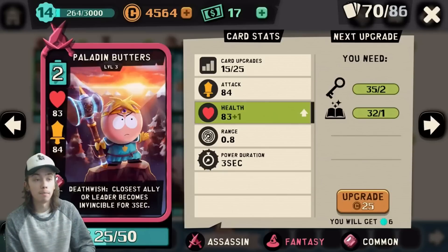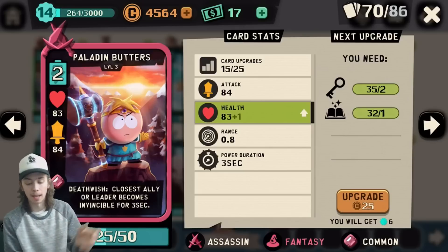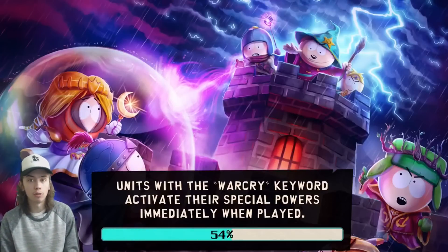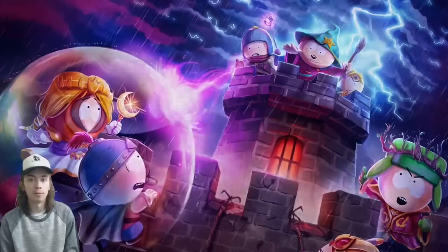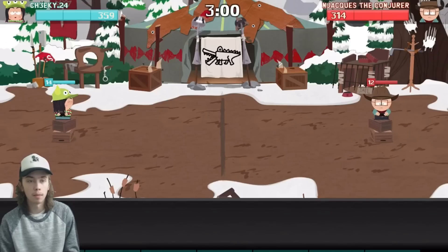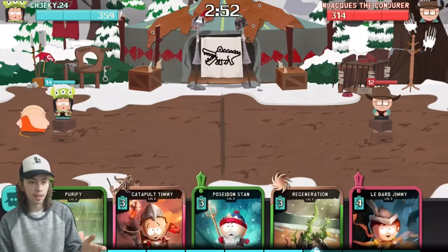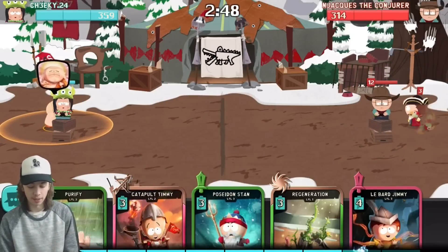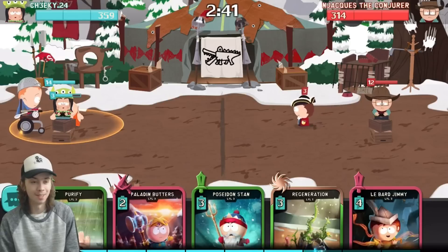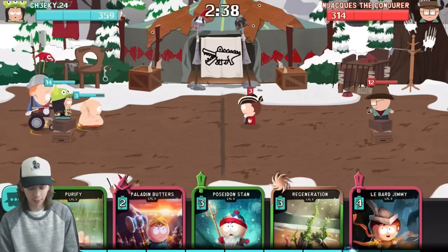For Paladin Butters — this one's a little bit more interesting. His death wish makes the closest ally or leader invincible for three seconds. I have to make a brand new deck for him; my fantasy cards are not leveled up. Princess Kenny is one I'm very interested in using but I can't because all my other fantasy cards are super low level. Let's get into this battle — I have Zen Cartman and Catapult Timmy. I feel bad for this deck but it's for the sake of this video.